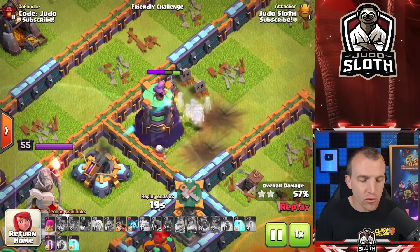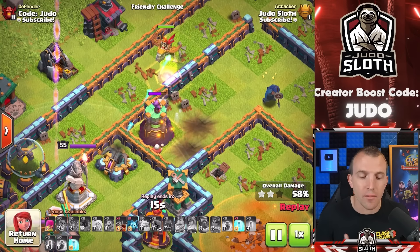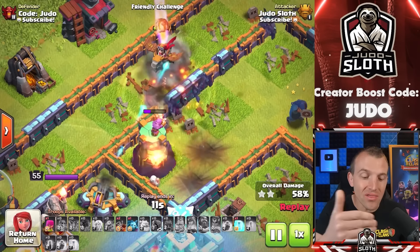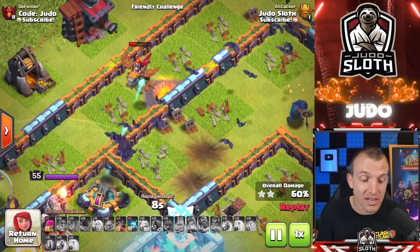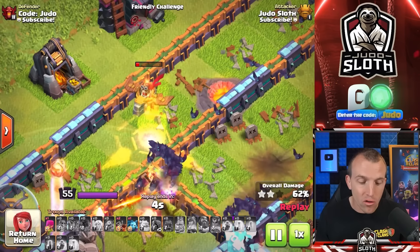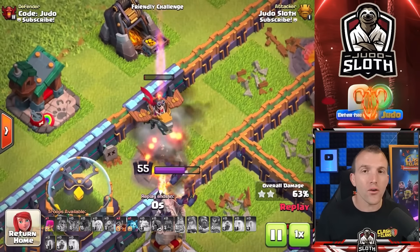I know what you're thinking — try a mass Dragon Rider attack, and I will try that. But I think one of its specialties is tanking for a Wizard Tower in the second layer, because it has a lot of hit points and can tank all day long. An Ice Golem can't get there because of the wall, so maybe the Dragon Rider could be really cool for a Drag Bat or Yeti Bat style attack.